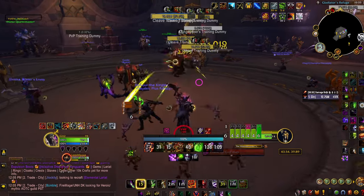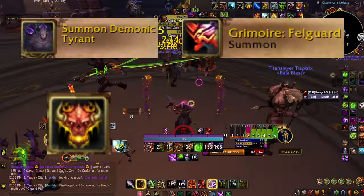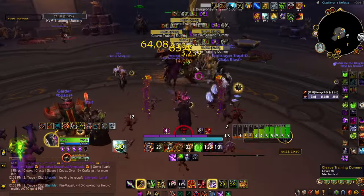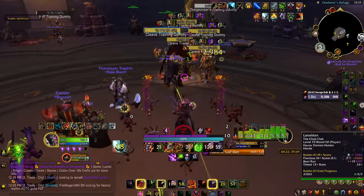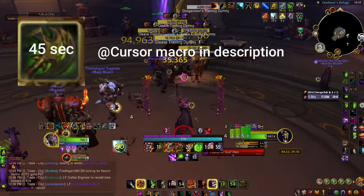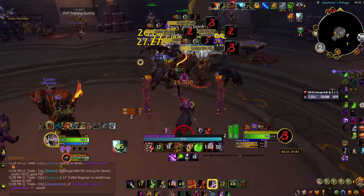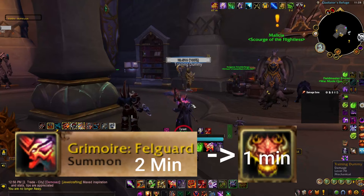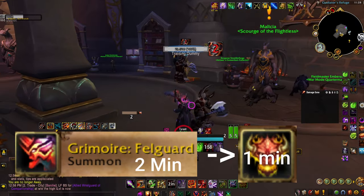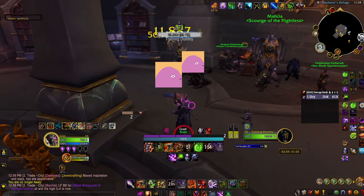Demonology Warlock has some cooldowns. Those cooldowns are Tyrant, Felguard, Demonic Strength, and Guillotine in Mythic Plus. You can pretty much rip most of them off cooldown. Guillotine, which is just your Felguard throwing his axe, you can just throw that into any large pack of adds — it's going to do good. You always want to press your Grimoire Felguard when it's up before your Demonic Strength, so you'll get both your Beyblades spinning like crazy and it does a good amount of damage.